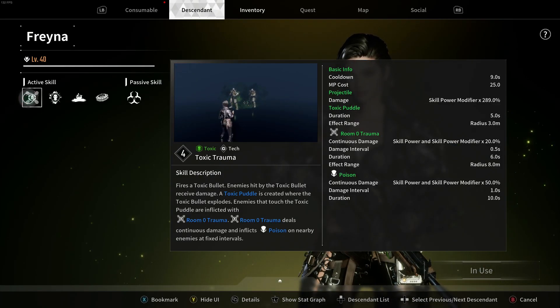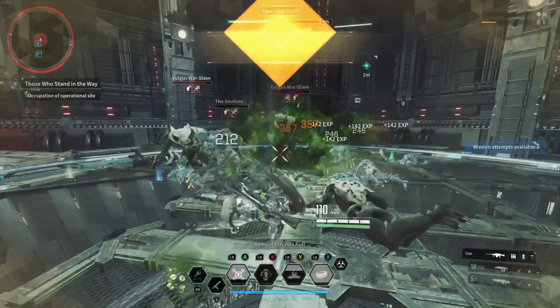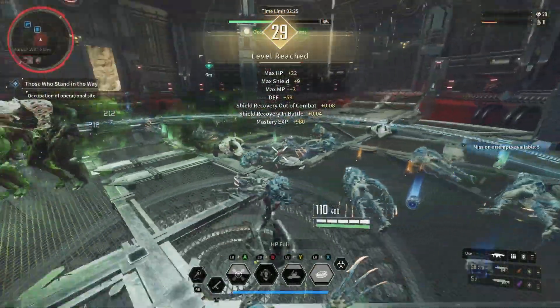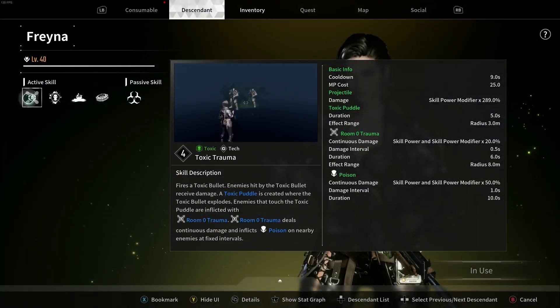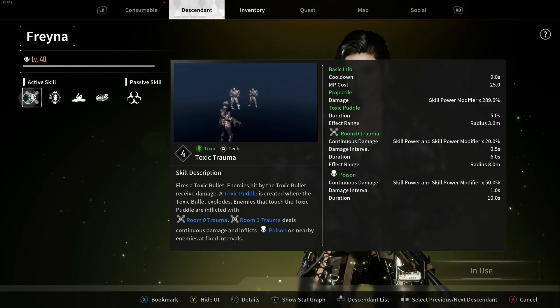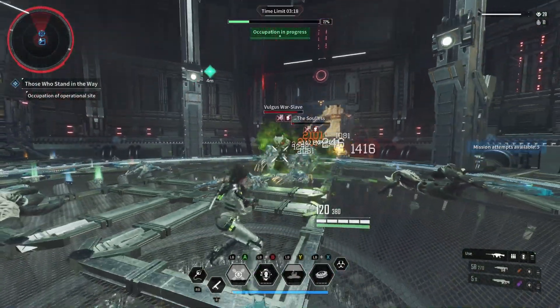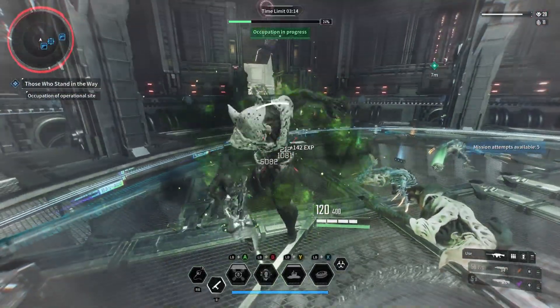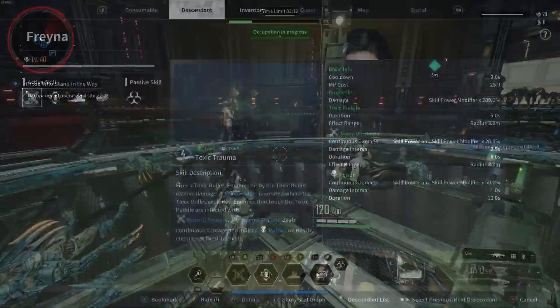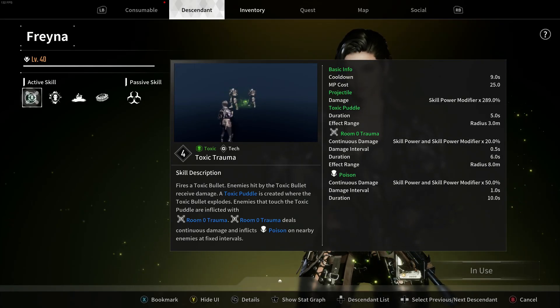Her first skill, Toxic Trauma, fires toxic bullets. Enemies hit by the toxic bullet receive damage, and a toxic puddle is created where the bullet explodes. Enemies that touch that puddle are inflicted with trauma, which deals continuous damage and inflicts poison on nearby enemies at fixed intervals. What's cool is you can spread that poison after hitting one enemy because of the puddle.